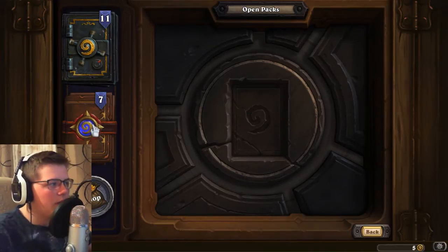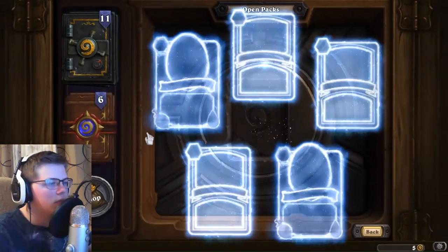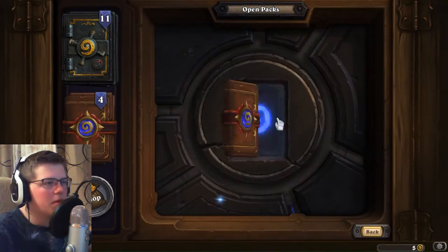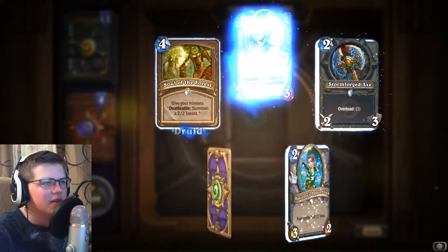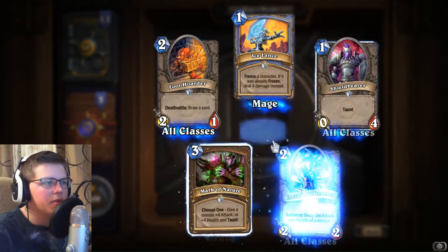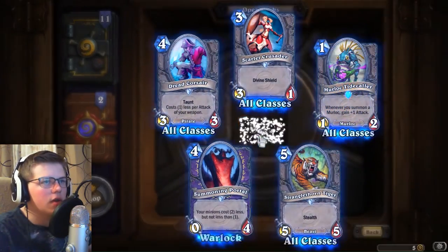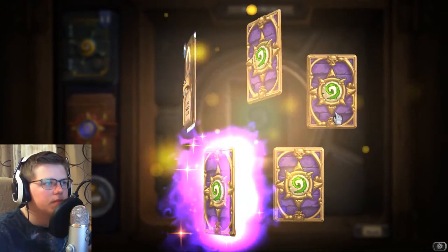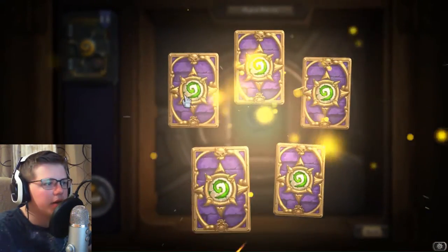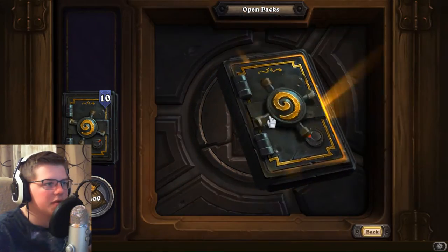I think we should get the classic ones out of the way first. Rare, epics — okay. Most of these, I just want to get some of the classic legendaries, because those will never go away. That's mainly the one reason I'm opening these classic packs, because the classic set will never go away unlike other card sets. After a certain amount of time, most card sets go away — like these, in a year or two they will go away. So I'm really just looking for those legendaries. Ice Block — okay, I think I needed that card. Ice Block is really good for freeze mage. No legendaries from the classics, but that's fine. We still got 11 more to open from the newest expansion.